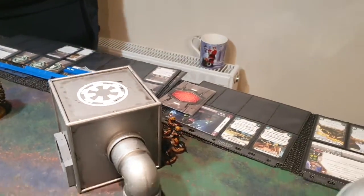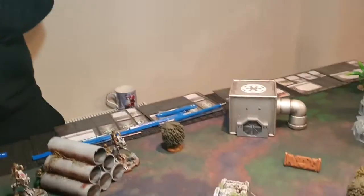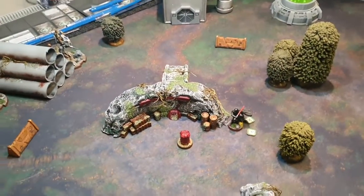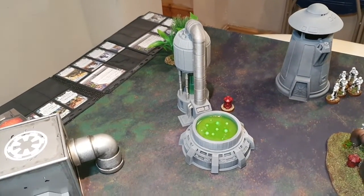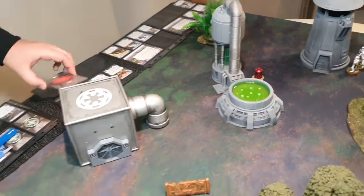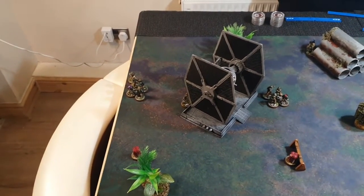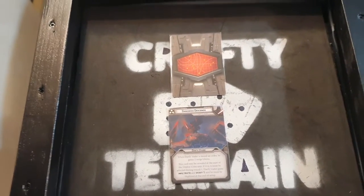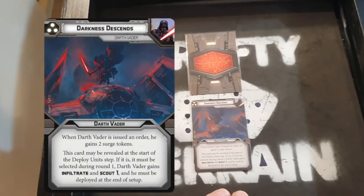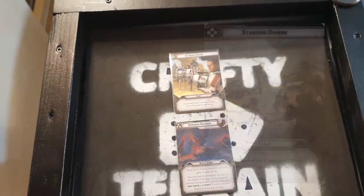For Supply Drop placement: one in the center, one placed by Spud on this side, Spud's final one behind the toxic refinery, Nick's one behind this barricade, and the second on the table edge. For Round 1 orders, Spud played Darkness Descends and Nick played Standing Orders.